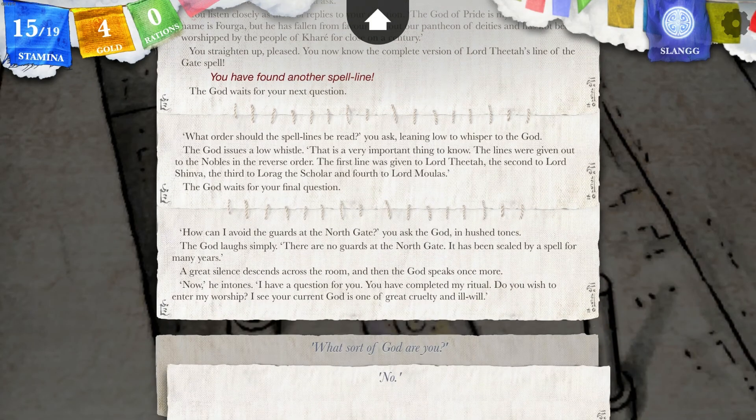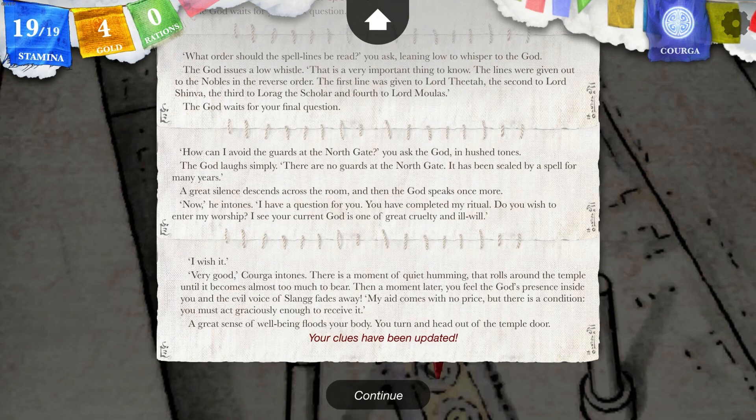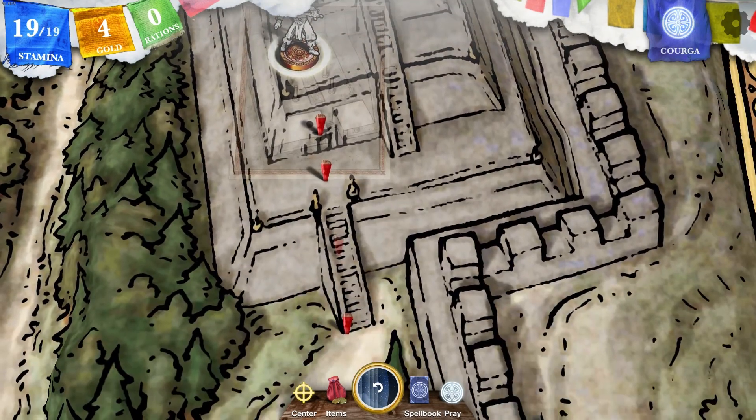How can I avoid the guards? Actually, I remember now — there are no guards. Kurga speaks once more: 'I have a question for you. You have completed my ritual. Do you wish to enter my worship?' Your current god is one of great cruelty and ill will — yes, very good. There is a moment of quiet humming that rolls around the temple until it becomes almost too much to bear. Then you feel the god's presence inside you and the evil voice of Slang fades away. 'My aid comes with no price, but there is a condition: you must act graciously enough to receive it.' A great sense of well-being floods your body, and we have our stamina back. Time to move out and go to the north gate!